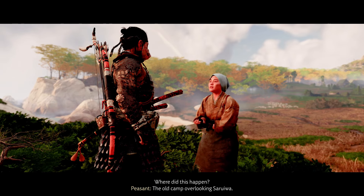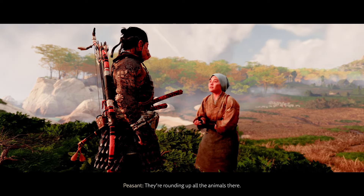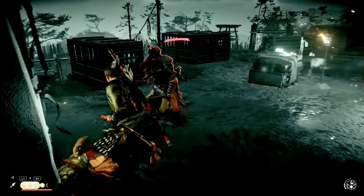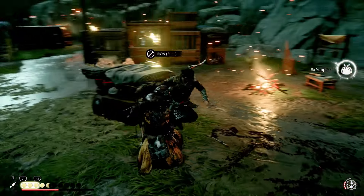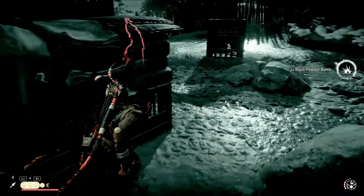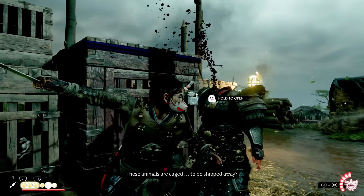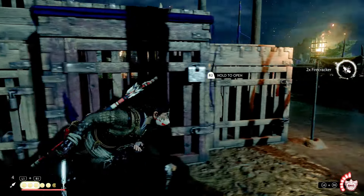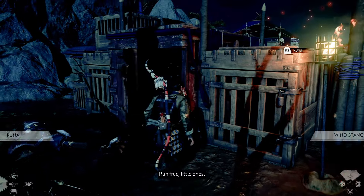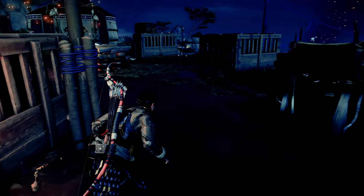The old camp overlooking Saro Iwa. They're rounding up all the animals there. Sorry, bud. I was trying to make that quick and painless for you, even though I shouldn't because you're fucking with all the monkeys. Don't touch the monkeys. Open the monkey cages. Run free, my little monkey. This is the best mission in any video game I've ever played.